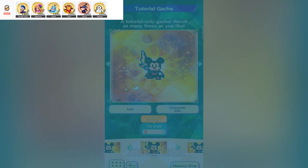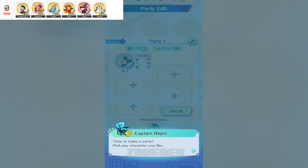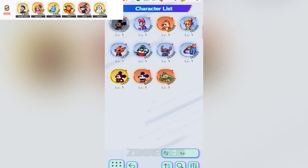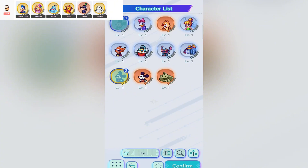We can't forget about our honey-loving friend, Honey Farm Pooh. Don't be fooled by his cuddly appearance — Pooh is all about defense. This bear keeps your team standing with continuous HP recovery and defense boosts, and if you're lucky enough to hit his limit break, he cranks up the evasion rate too. Basically, he's the secret sauce to making your team durable. Who doesn't want a squad that's nearly impossible to take down?